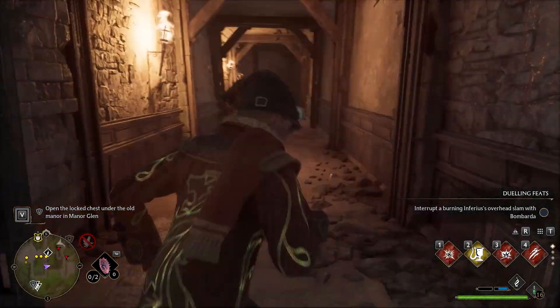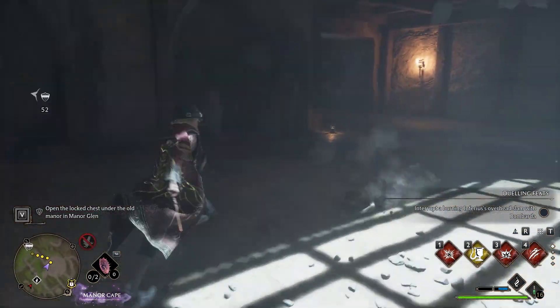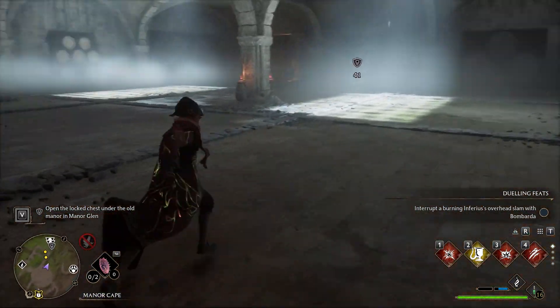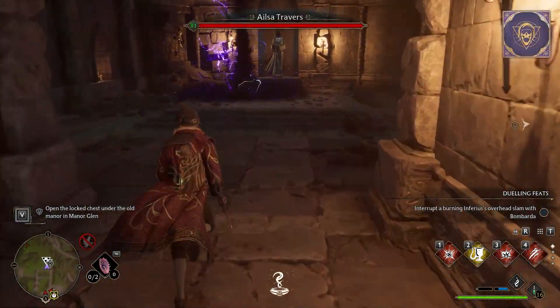Behind this door, reach the end of the corridor and then go downstairs to the left. In this room, use the passage in the left corner. Immediately after, again in the left corner, you will find another passage to use.